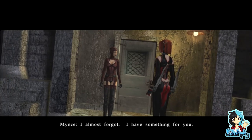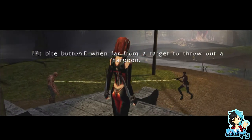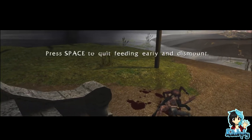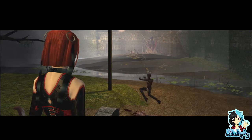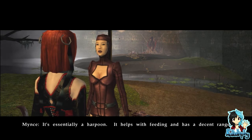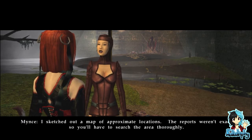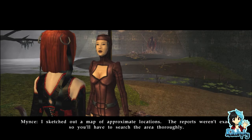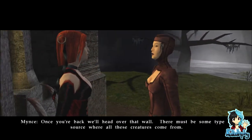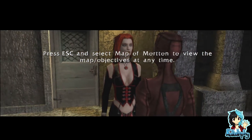We don't like swarms. I almost forgot — I have something for you. Is it a better weapon? It's essentially a harpoon — it helps with feeding and has a decent range. Thanks. I'll protect the mausoleum — you go find those nests. Excuse me? I sketched out a map of approximate locations. I already mentioned arachnophobia — you're asking me to deal with these? Once you're back we'll head over that wall. There must be some type of source where all these creatures come from. My nightmares — they came from my nightmares.